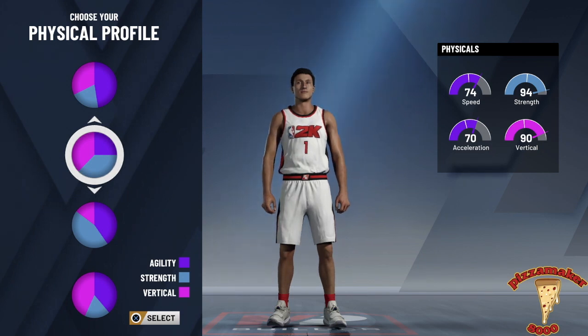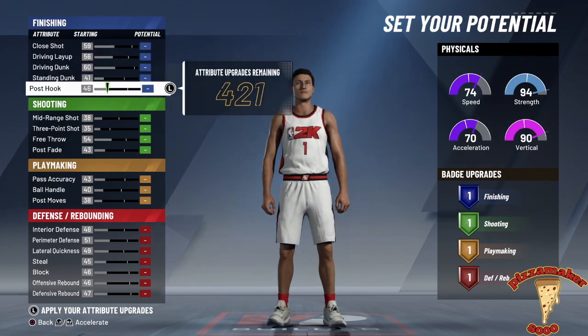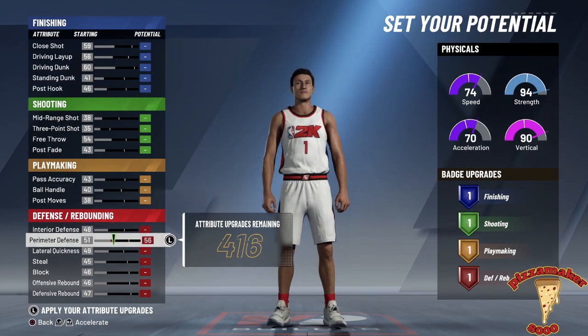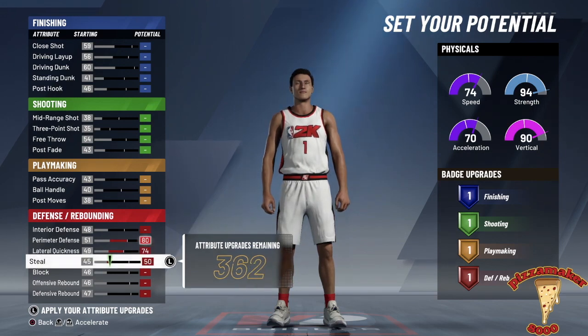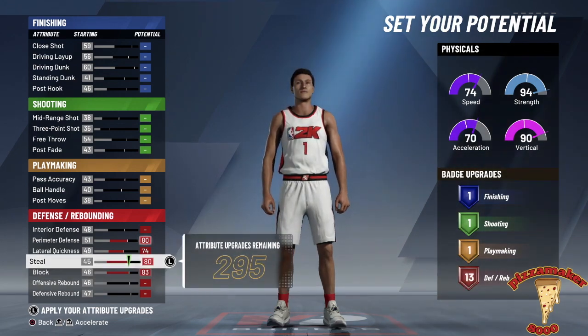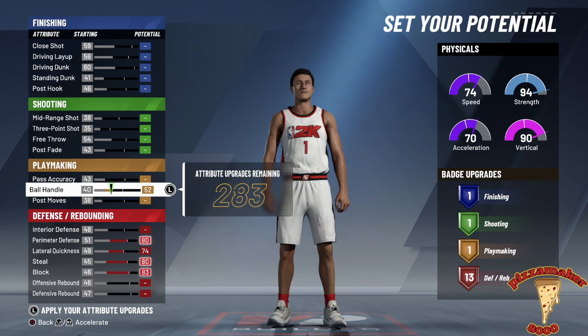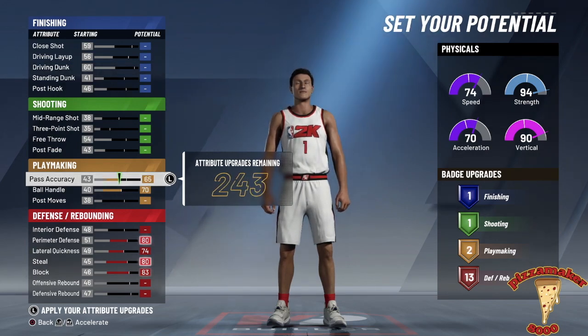So then we have the agility, the strength, and the vertical. I don't think Kawhi is very agile — he's not really a high flyer or anything like that. So I'm going to go in the middle between all three, because he's not too strong, nothing crazy. Now the first thing I want to do is max out his perimeter defense and his lateral quickness. Then I'm going to slide down and max out the steals as far as it can go, and same with the blocks. And now I'm going to slide up and get this ball handling and put it right about 70.